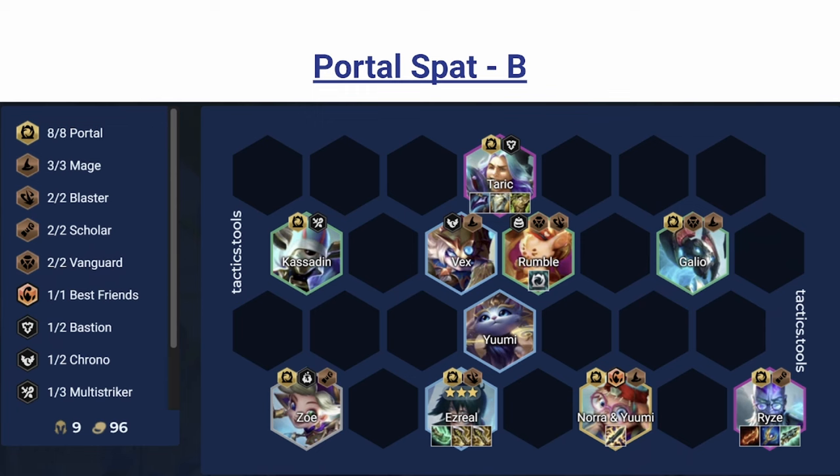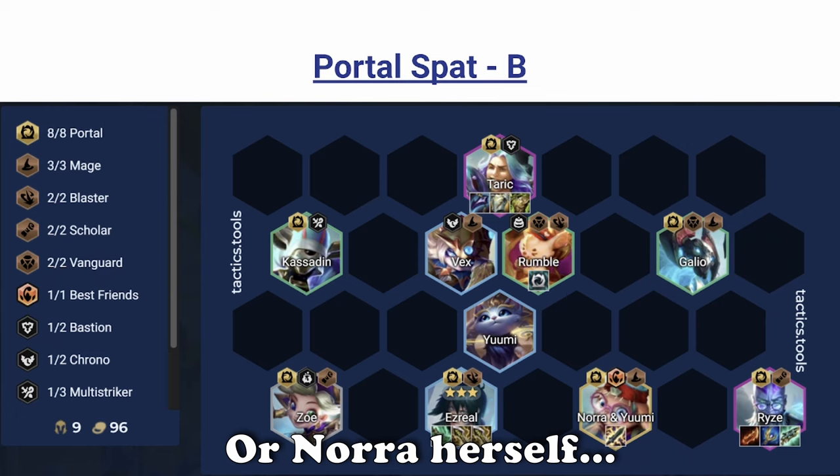Ezreal needs 5 autos to cast with Shojin. What's good on him is just making the cast do as much damage as possible — he isn't really the best at killing the front line so focus on backline damage. Double IE is a really underrated combo that a couple of champions can use. If you're close to Ezreal 3-star, Yumi goes on Ezreal; otherwise she goes on Ryze or Tark.